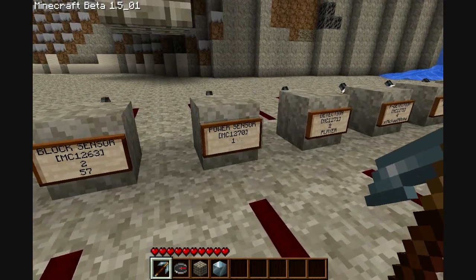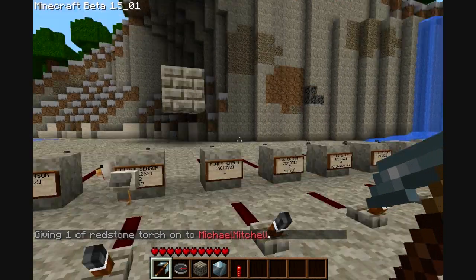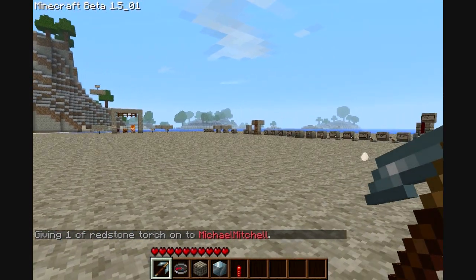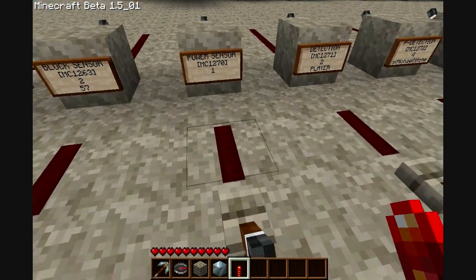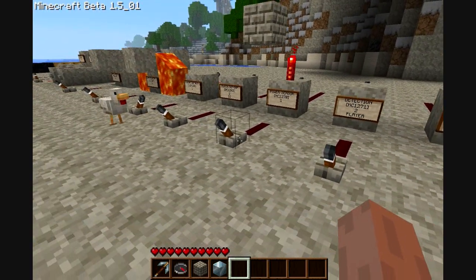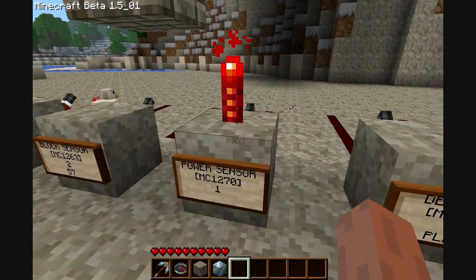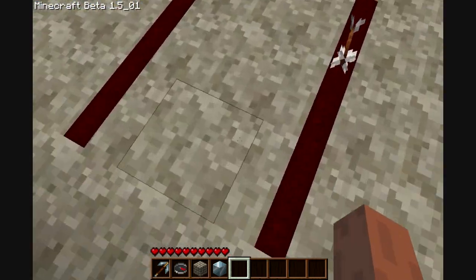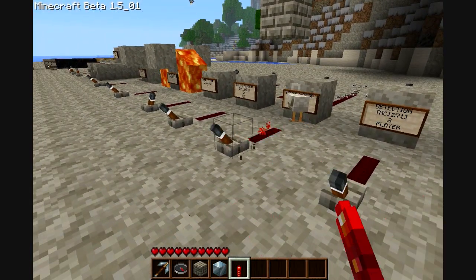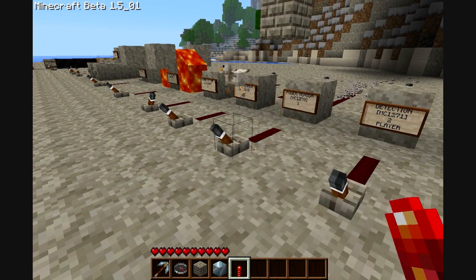So this is the same exact thing as a power sensor shown in the first episode, except you have to put power to the sign for it to detect. There we go — the power is placed on. Actually, this is the glitch block — one of the ones I found, the main one I found so far — it's thinking it's an arrow barrage. As you can see right there, it's shooting the arrow barrage out, as we just showed.